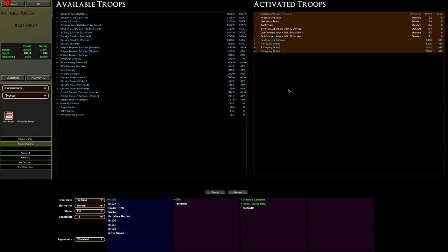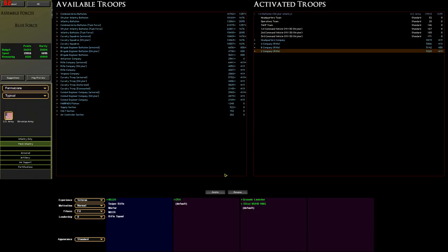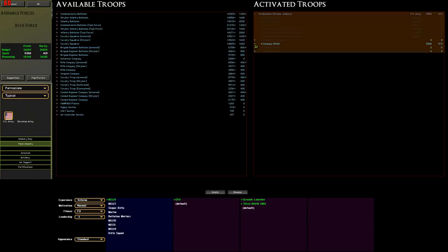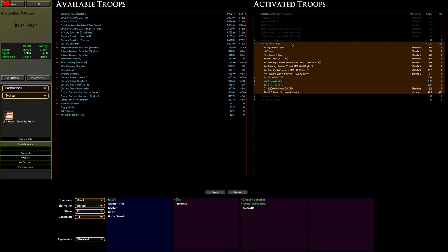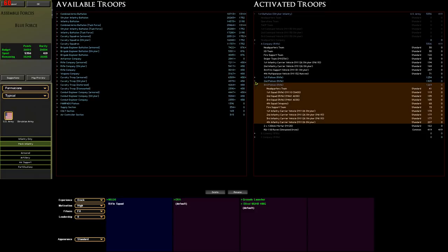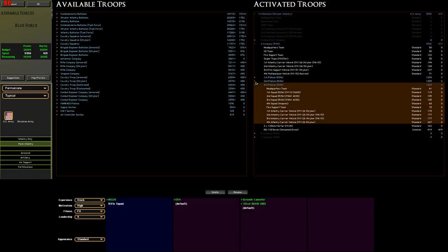At a more reasonable gameplay scale, a medium-sized meaty engagement with a limit of about 8,500 points works out to roughly a reinforced company. A company costs about 5,000 points, plus 419 rarity for the Raven drone, giving you a very compact but capable formation. The remaining 3,000-odd points can be spent on target reference points, artillery, air support, and various add-ons to round the formation out depending on the map.